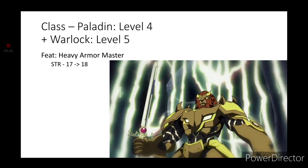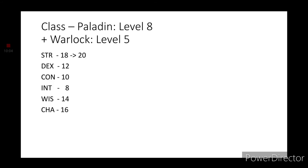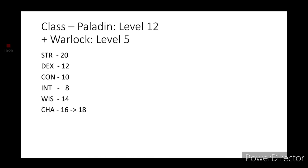Moving on to level 5 Paladin, we'll get an Extra Attack, which lets us attack 2 times per attack action. Level 6 Paladins get Aura of Protection. Level 7 Paladins get Relentless Avenger from the Oath of Vengeance. Level 8 Paladins get an Ability Score Improvement — go ahead and max out Strength to 20. Level 10 Paladins get Aura of Courage. Level 11 Paladins get Improved Divine Smite. And level 12 Paladins get an Ability Score Improvement — go ahead and increase your Charisma to 18.